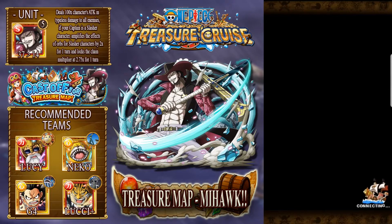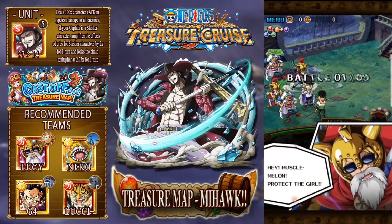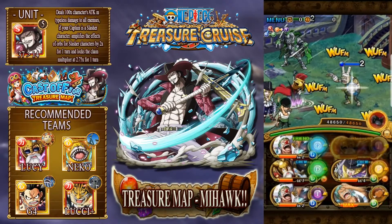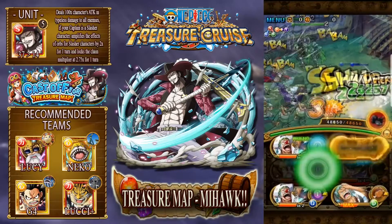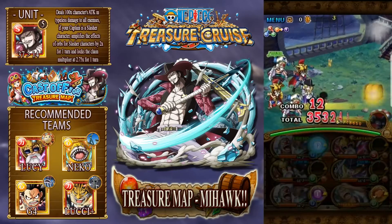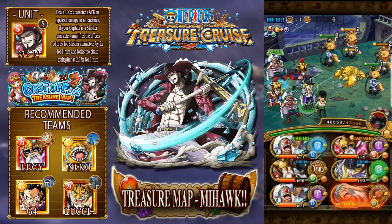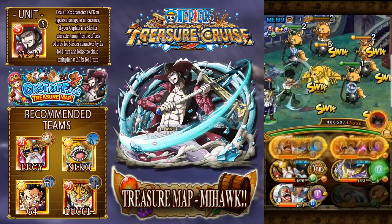That would obviously be the friend Buggy, a Buggy on your team if you were lucky enough to pull him, Lucy, Law - this team is the team I use to face Mihawk. I've actually got two different Lucy teams set up so I have enough points and enough damage to take Mihawk out.